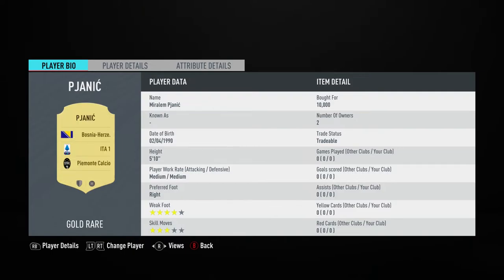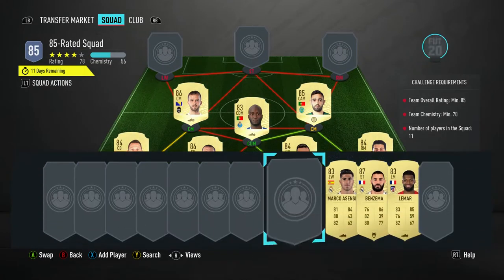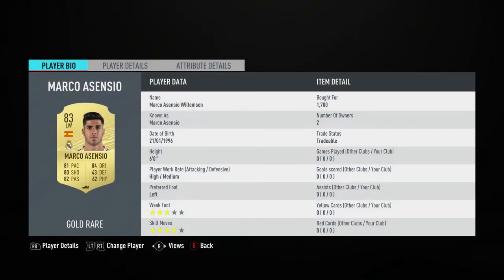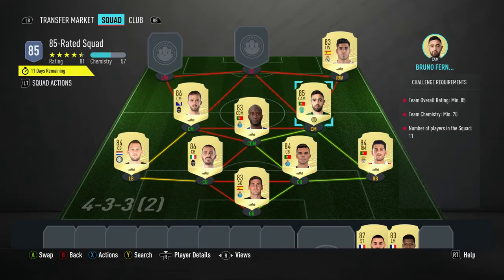Center mid on the left is Miralem Pjanic, bought for 10,000 coins — plays for Piemonte Calcio in the Italian first league and is from Bosnia. The right winger, who plays as a left winger, is Marco Asensio, bought for 1,700 coins — plays for Real Madrid in the Spanish first league and is Spanish.